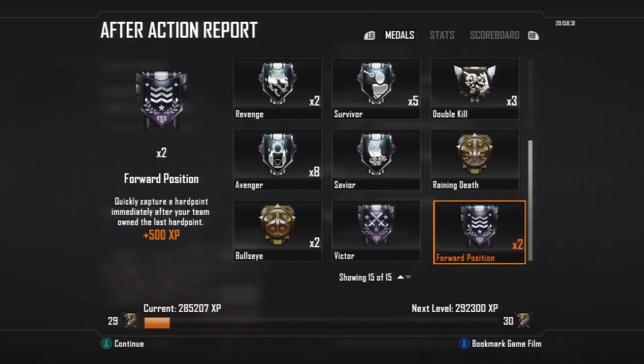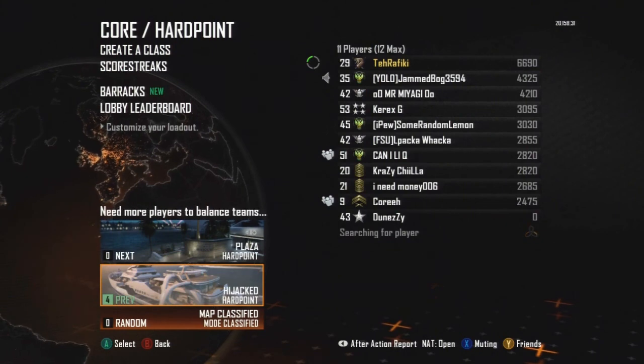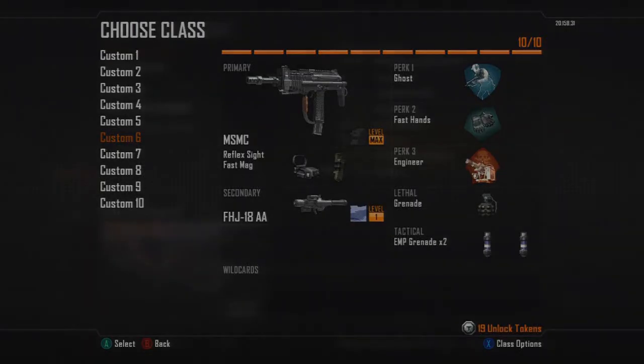As you can see there - Forward Position. The description is: capture a hardpoint immediately after your team owned the last hardpoint. So if you can guess or know where the next one is going to be, that's really handy. Thanks for watching guys, cheers.